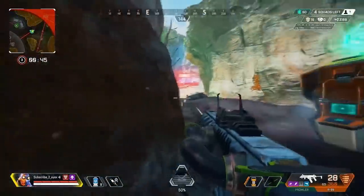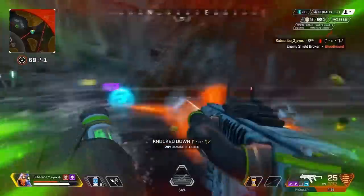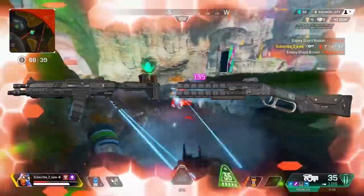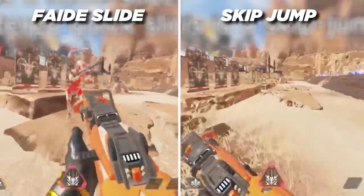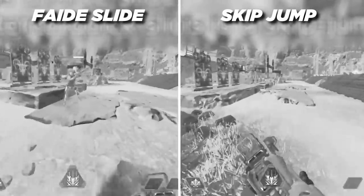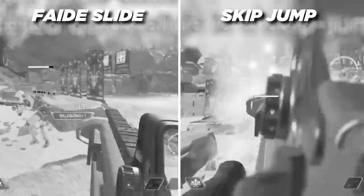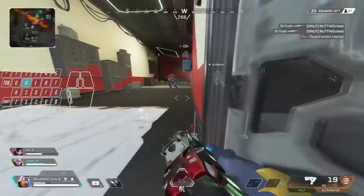Skip jumping is very useful in gunfights, as it changes your hitbox and makes you way harder to hit. It's also great if you're a shotgun player, because you can get up close instantly. There is a difference between a skip jump and a fade slide: the fade slide takes you farther, while the skip jump is much faster but less flashy. Fade sliding, or instant sliding, was popularized by Fade.